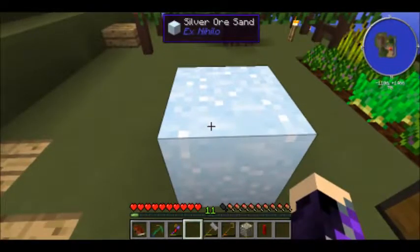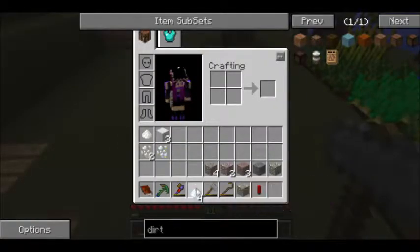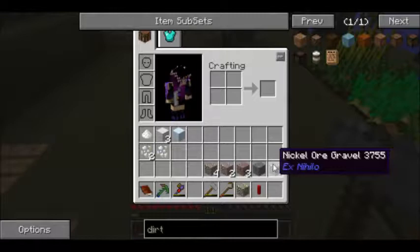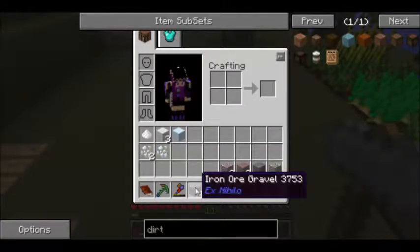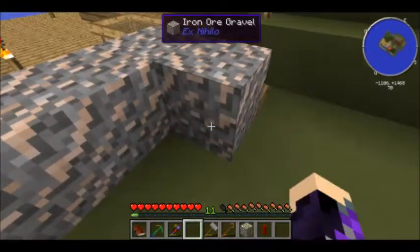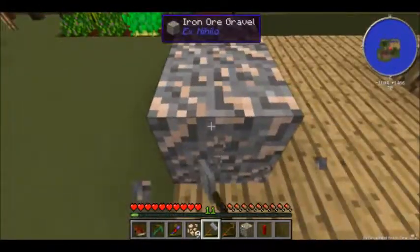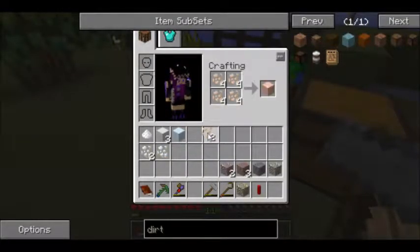Exponential growth means each time we break this down into a lower component, we have a chance of getting byproducts, so we get extra in the long run. And then eventually, once I get my smeltery up, we can double that. One block, no matter what form it's in, is equal to one ingot if we just throw it in the furnace. But if we take the time and break it down into dust, we have the potential to get more from each piece, therefore increasing the number of ingots we could possibly get.